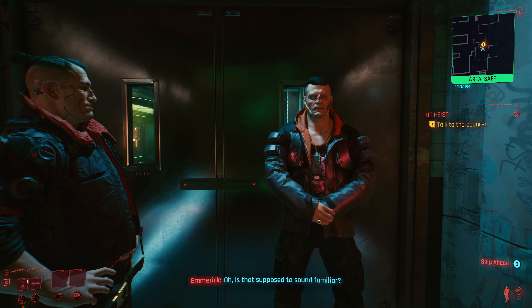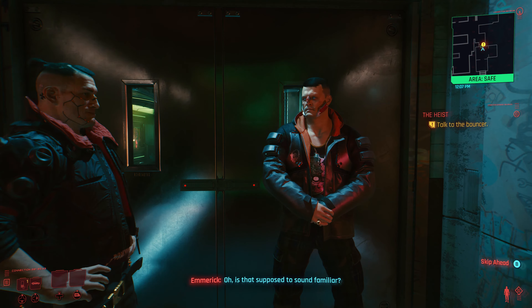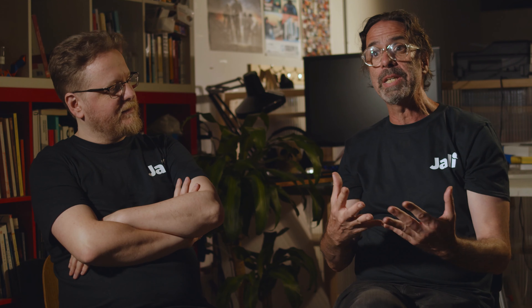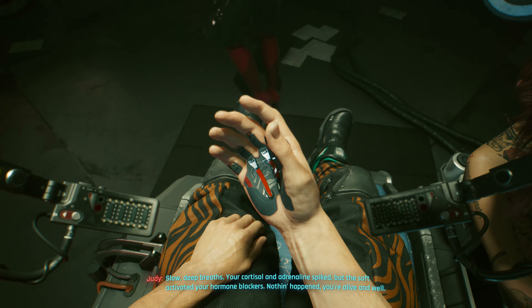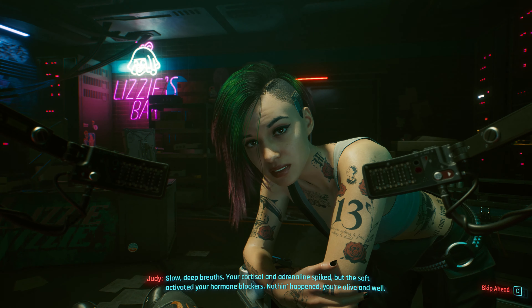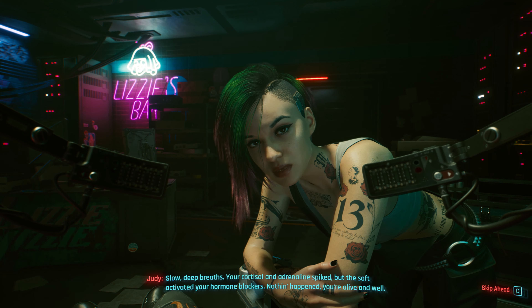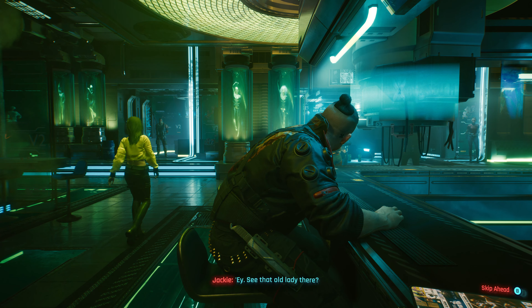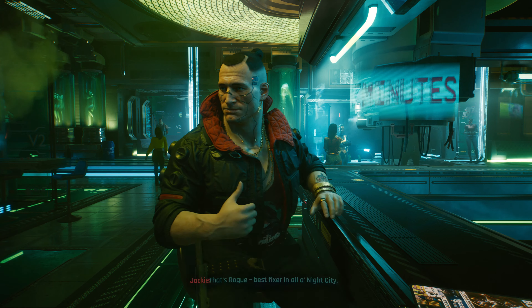Oh, is that supposed to sound familiar? It's automatically generated on a face based on audio dialogue, audio speech from a voice actor. Slow, deep breaths. Your cortisol and adrenaline spiked, but the soft activated your hormone blockers. Nothing happened. You're alive and well. What Jolly tries to do is it tries to get to the root of what is being expressed in the vocal performance and put that on a 3D character. That's Rogue.